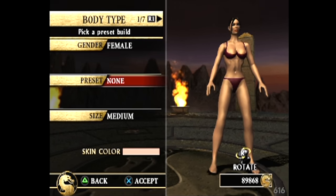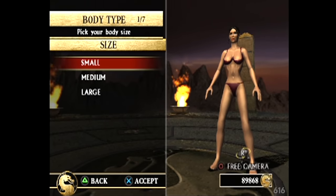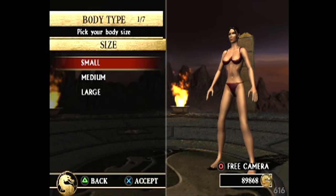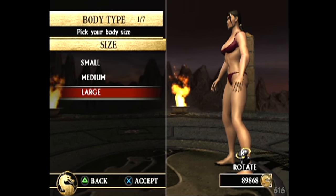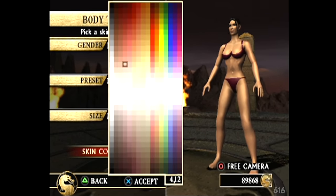I got a lot of coins - almost 90,000 coins on this save. Size: we got small - ooh, a little bit of jiggle action going on there. Man, games used to be different, huh? Small, medium, or large. We're getting into Resident Evil 8 territory right here - Lady Dimitrescu. I'm thinking medium is probably a good place to be.